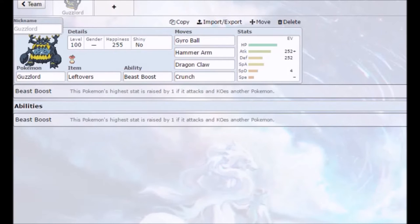This is a trick room set — Guzzlord does not set up trick room, but it is the trick room Pokemon for doubles mainly. Singles works too, but I find trick room doubles to be better, especially with Oranguru being the trick room setter.